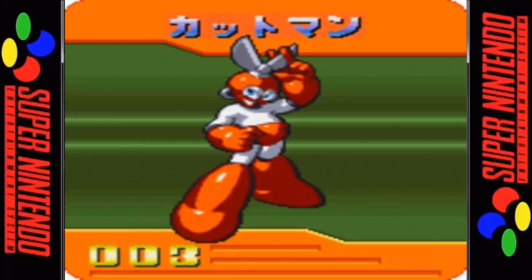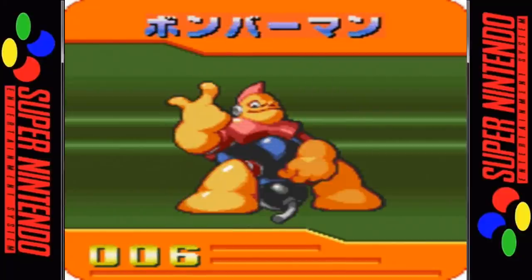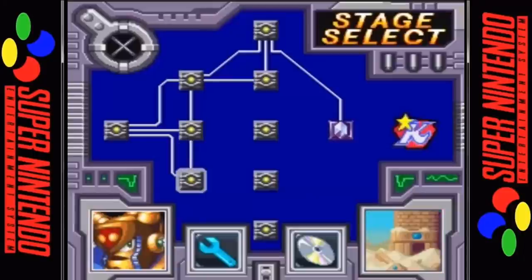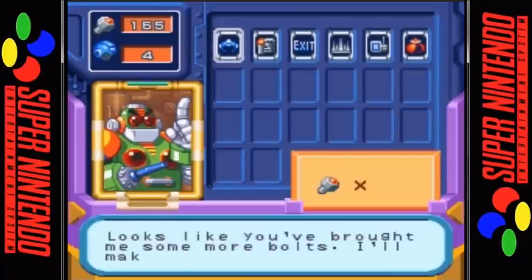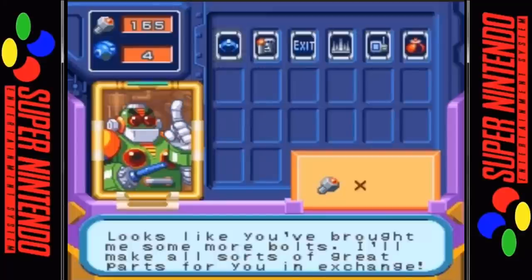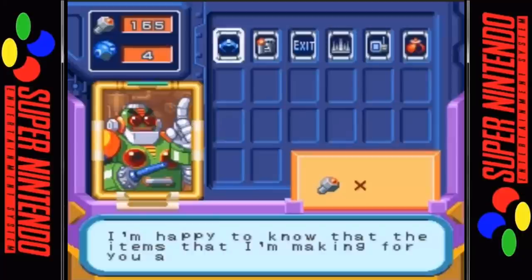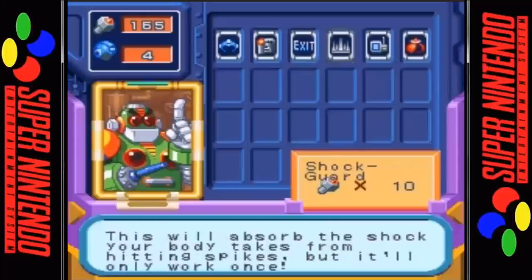You can make two separate save files for each character to find all the CDs. Instead of a password system, the game uses save files. The shop from previous Mega Man games makes its return with Auto serving as a shopkeeper. Some items are exclusive to Mega Man and others to Bass. You can purchase more life, protection against deadly spikes, analysis of the weakness of a robot master, and many more.